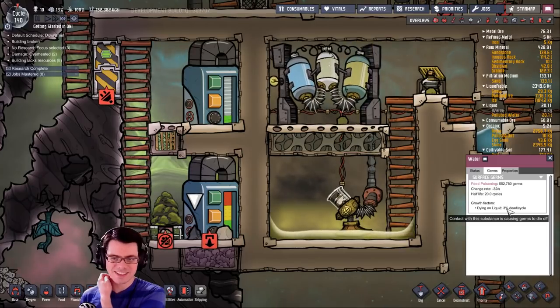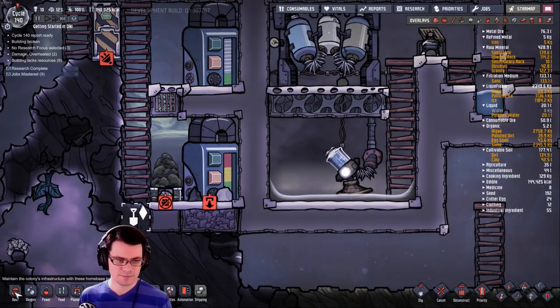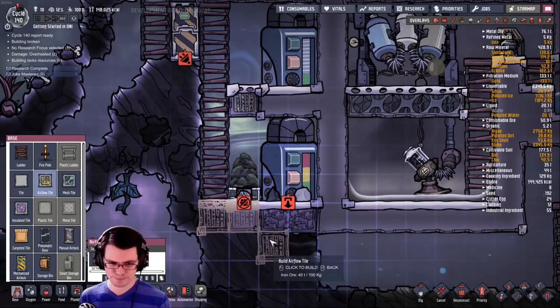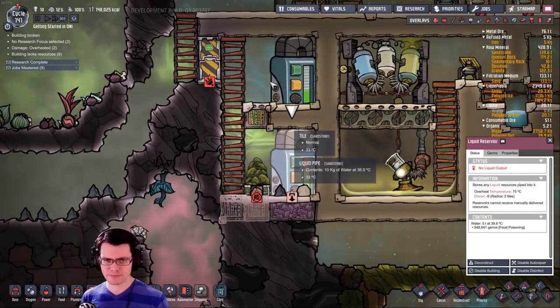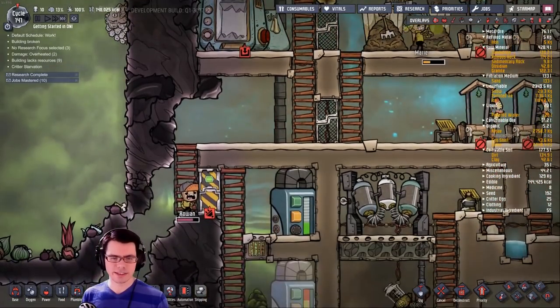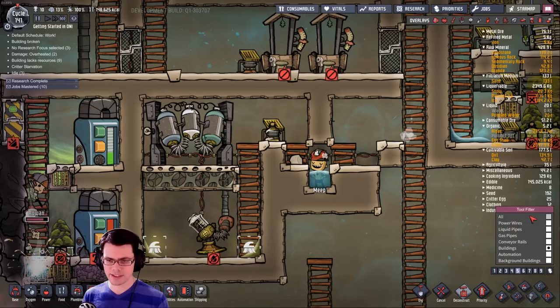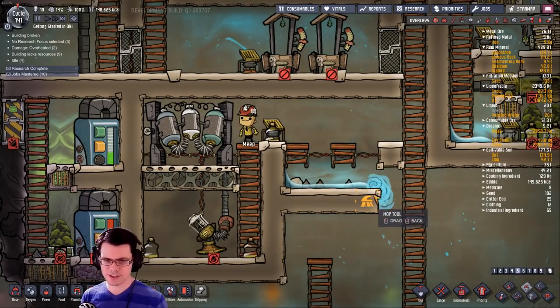What I really want is chlorine — maybe by flipping this to an airflow tile here and here I can let that carbon dioxide get out of the way, just trying to solve a small problem. You can see this one every once in a while flips over to something different. The chlorine's flowing around. This is all pretty much done — we're able to deconstruct a lot of this stuff and just make a spot where we can dump the polluted water in this spot.